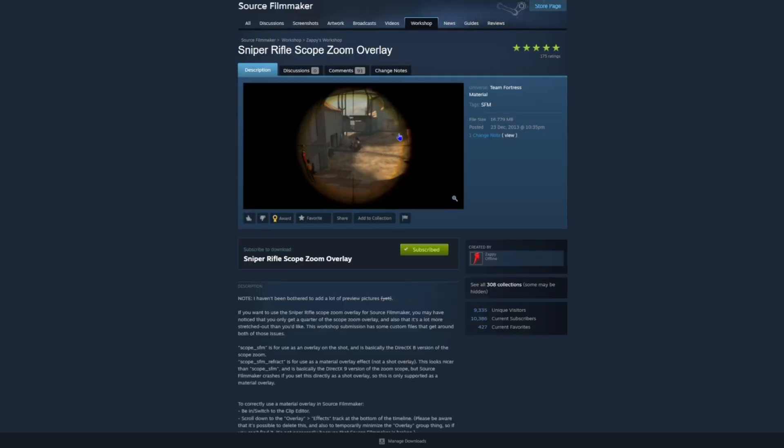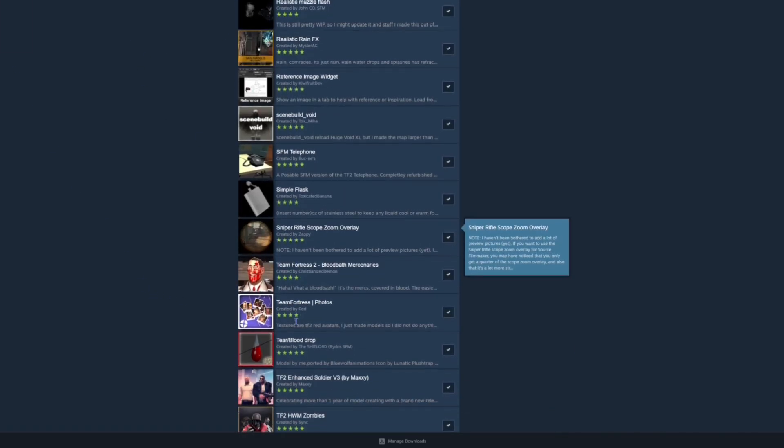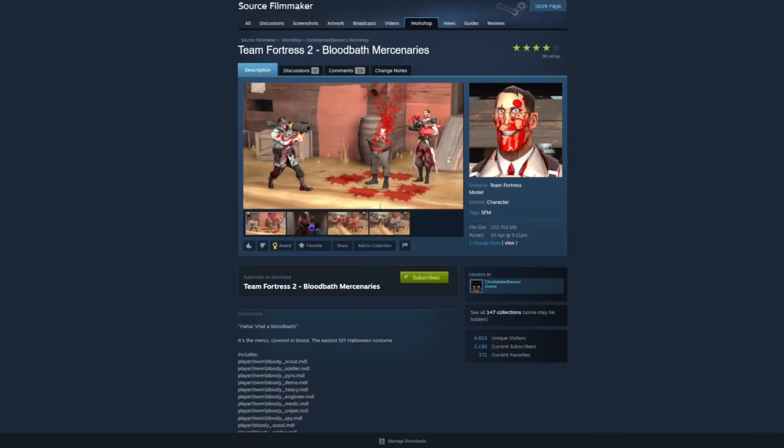This is the most similar rifle zoom overlay — it looks just like the one in Emesis Blue and probably looks better because it's got more actual zoom around the ends. I recommend this one if you want a sniper-style overlay.